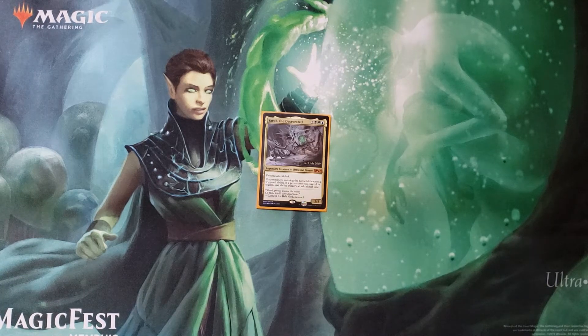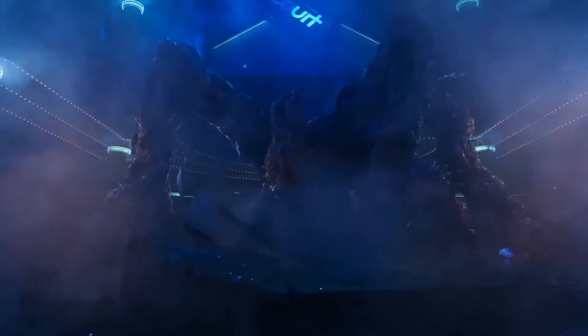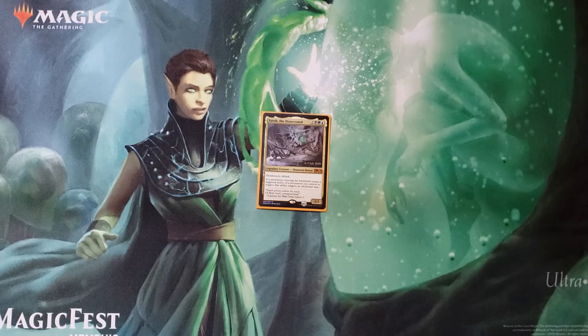Five Four Color Gaming with another commander deck tech, and today we are going to talk about the upside down — sorry, Stranger Things — Yarok. We all know it's that one of those things from Stranger Things, right? It's a Demogorgon. But this Demogorgon, brought to you by Wizards of the Coast, likes to double ETB effects.